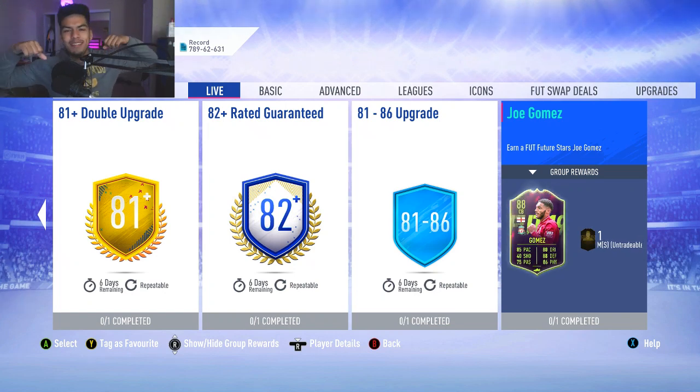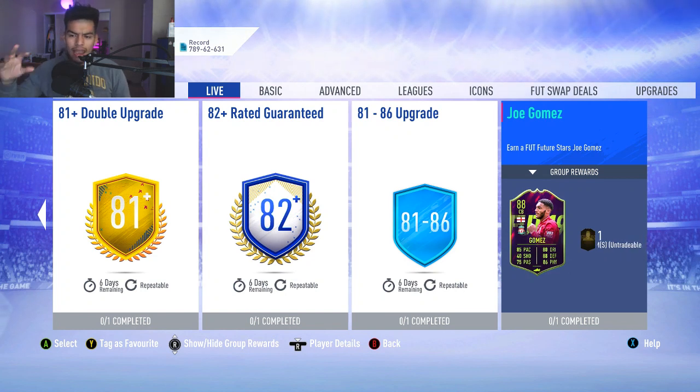What is up guys and welcome back to a brand new video. Today we have another SBC cheapest solution. This one is actually pretty exciting because it's a pretty good card — today we have the Joe Gomez Future Stars SBC cheapest solution.